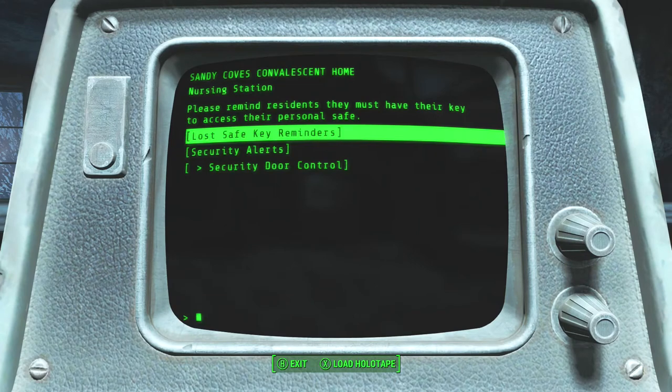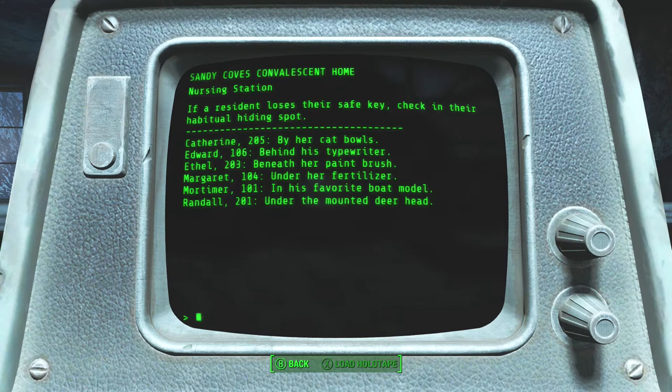I hacked this terminal, and it tells me which rooms have keys to the safes, which are right next to me on my right. There's one behind the cat bowl, one under the typewriter, one underneath the paintbrush, one under the fertilizer, one in the favorite boat model, and one under the mounted deer head.